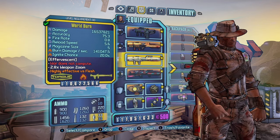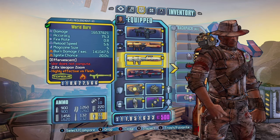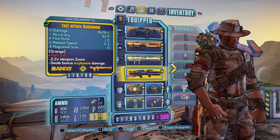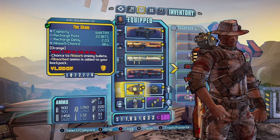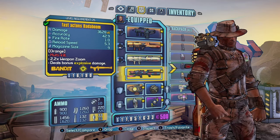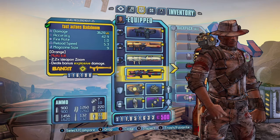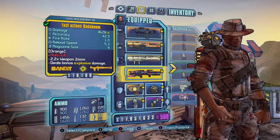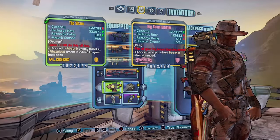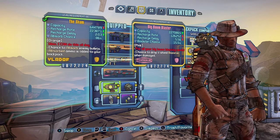Then we have the World Burn, which is just a power-crept Nukem that does fire damage. It's just overpowered, so obviously I have to include it. Then I have the Bada Boom, which paired with the Sham can regen your rockets. I prefer that over the Logan's Gun because I don't have to switch it out — I can just keep it here. I just love to rocket jump anyway; it really helps with mobility. You just have to make sure that you have at least one rocket so that you can regen. With the Sham you can switch this out for a Big Boom Blaster, which I will get into once we get to the gameplay.